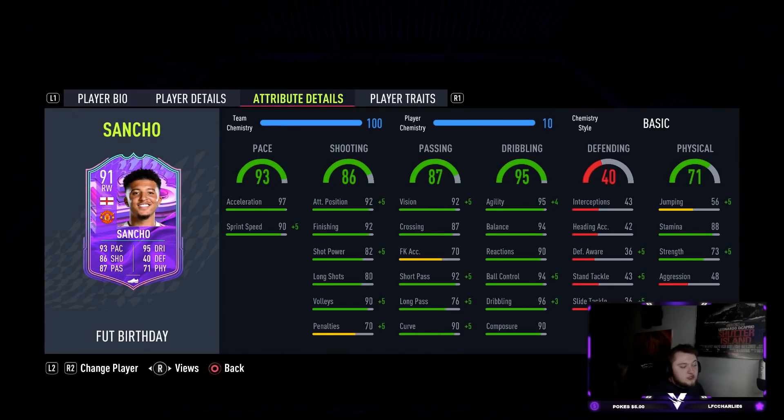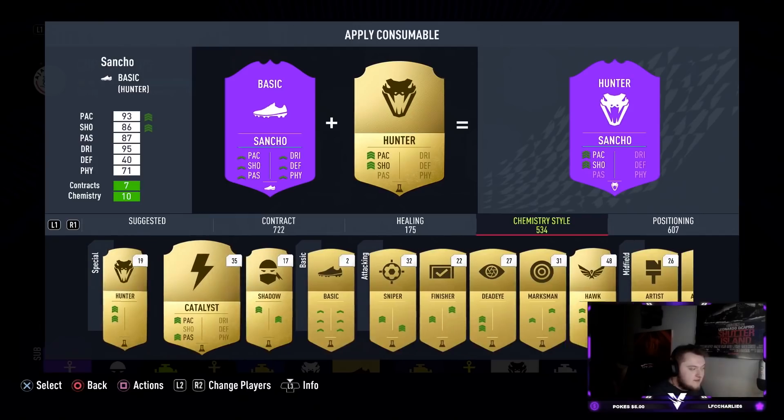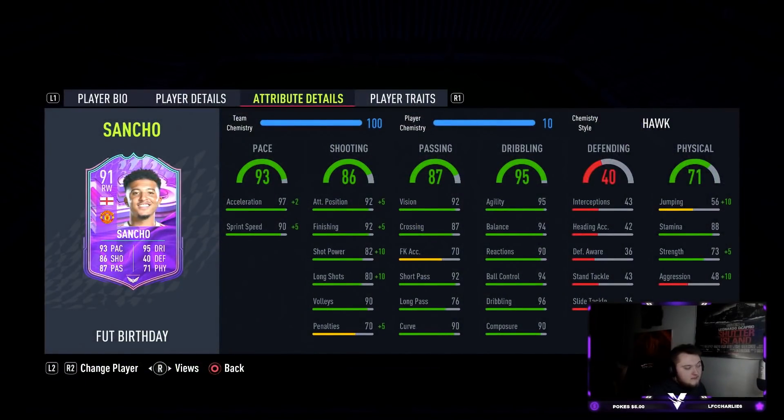Looking at the card, you really want to do something about that long pass, but honestly I think a Hawk would be a great chemistry style to boost up that shot power. I believe Hawk boosts long shots as well. Let's apply Hawk and see what we think — a Dead Eye could also be a good chemistry style, but I do think Hawk is the best. With Hawk: 99 acceleration, 95 sprint speed, around 97 pace overall, 97 attack positioning, 97 finishing, 92 shot power — very important — 90 long shots, 78 strength, 66 jumping.